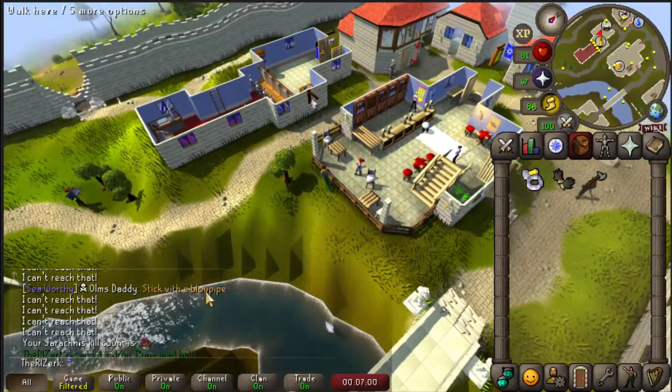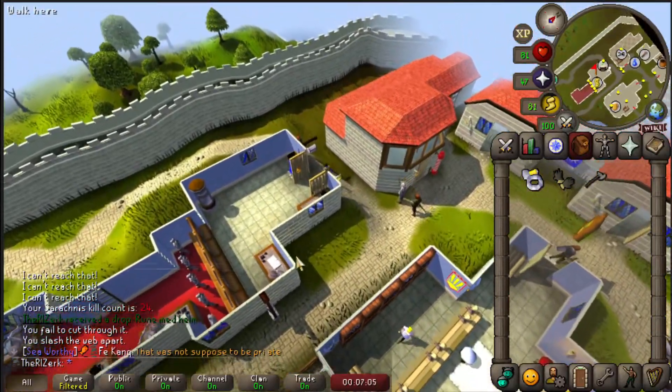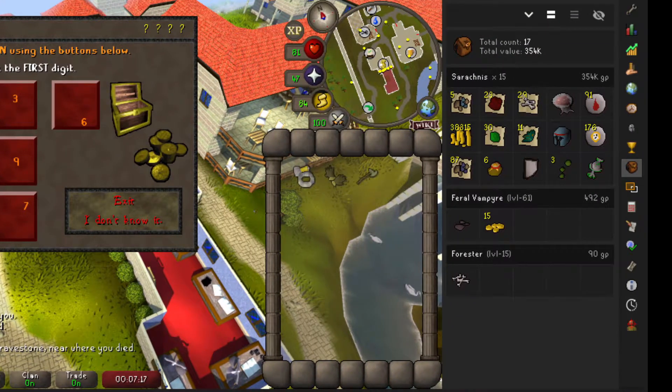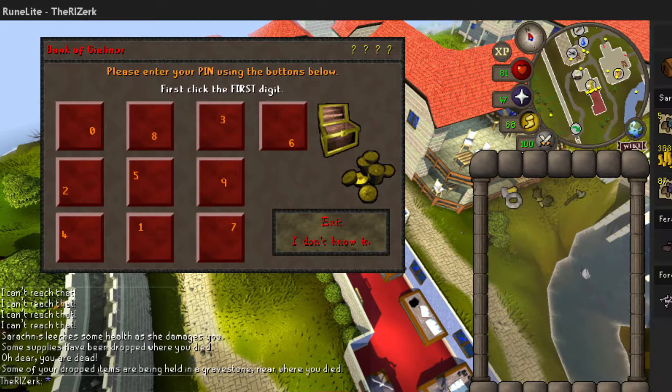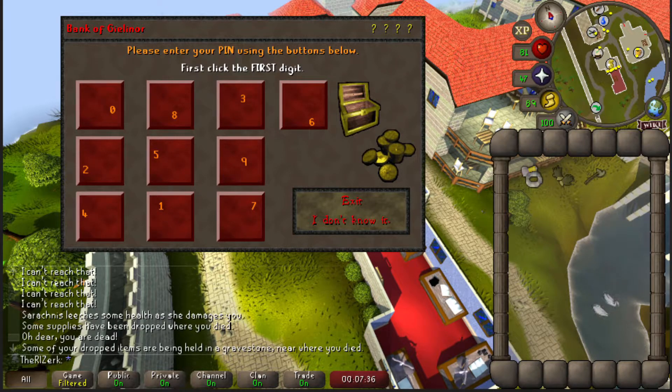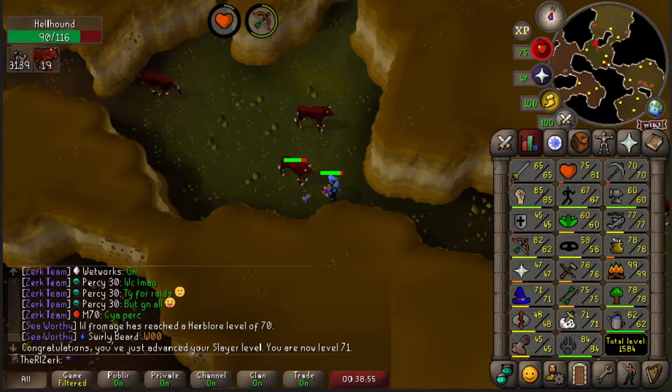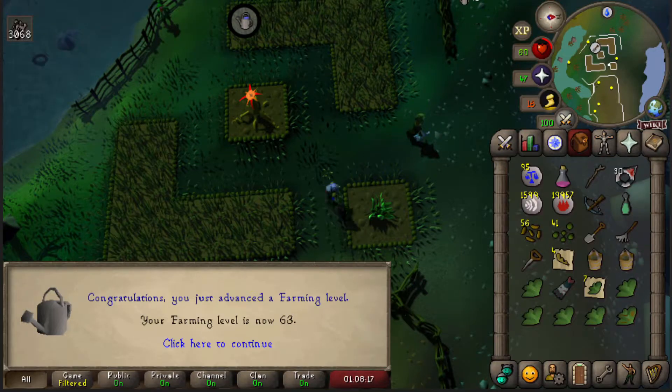We've killed 24 and to be completely honest it doesn't really feel like it's worth it. We've gotten a few things from the 15 kills so far, as you can see, but nothing that really stands out. I'll think about it, but for right now we're going to go back to Slayer and hopefully get a Jad task. There is 71 Slayer, and 63 Farming completed.